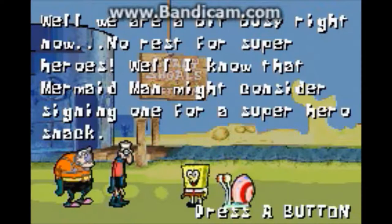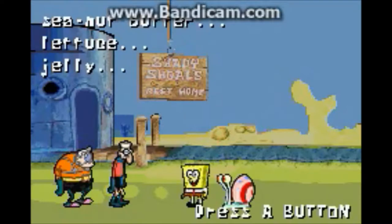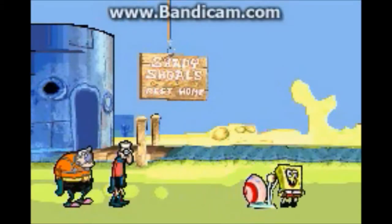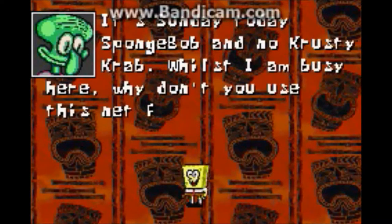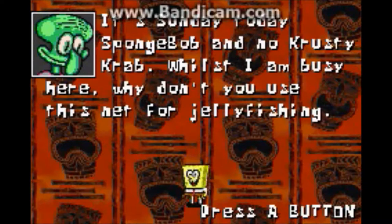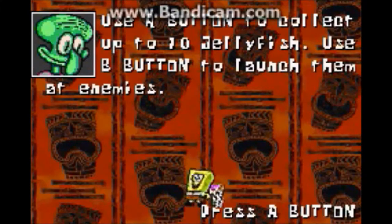I know that Mermaid Man might consider signing one over for a superhero snack — C-nut butter, lettuce, jelly. So, foreshadowing. It's Sunday today, SpongeBob, and no Krusty Krab. Whilst I am busy here, why don't you use this net for jellyfishing? Sounds good. Use A button to collect up to ten jellyfish, use B button to launch them at enemies.